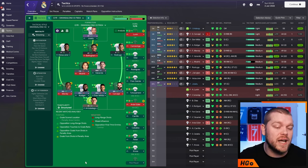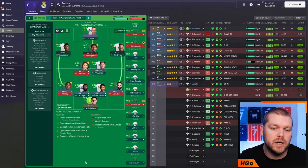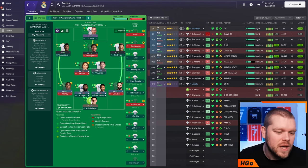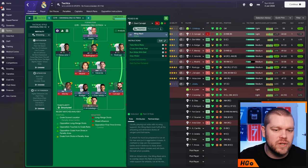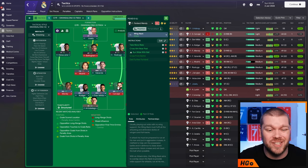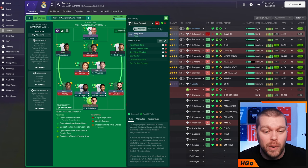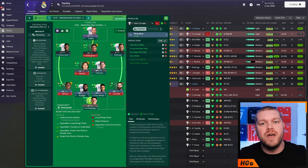Going through and breaking this tactic down — this is the Real Madrid team in situ right here right now, looking pretty good as you'd expect. Bellingham in the CAM spot is very nice. We have a sweeper keeper on support and defend with nothing additional. Moving into the defence, the right back is a wing back on attack duty with take more risks, cross aim near post, run wide with the ball, and stay wider — giving you width in this team.